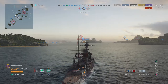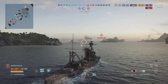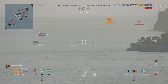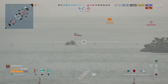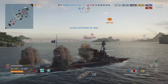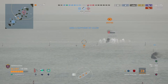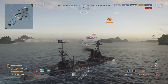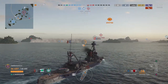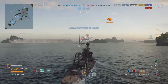It looks like we've got a destroyer pushing into C, up against the Faragut. We're going to try and get our guns to bear on the Faragut and get them out of here. I've got to lead the target — aim over the top since he's peeling away. As you can see from that shot, my dispersion was all over and shell grouping was pretty off. That's why I believe it's really important to run A.L. Scharnhorst and Cunningham.